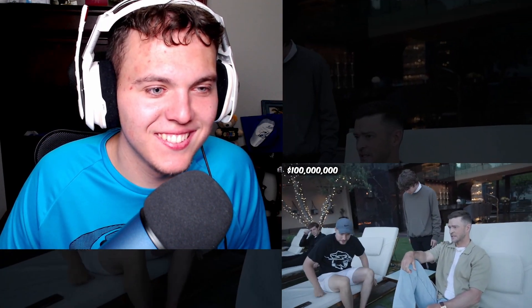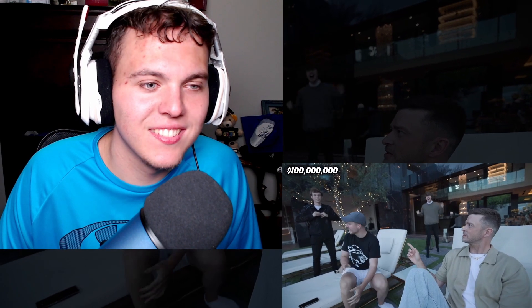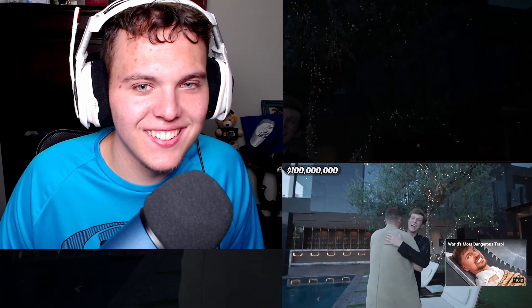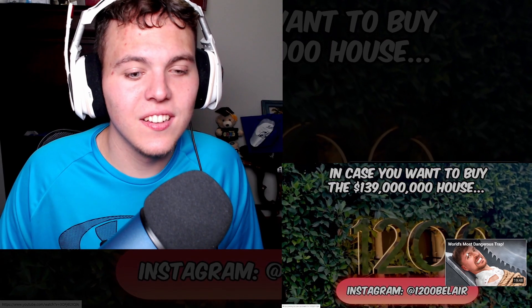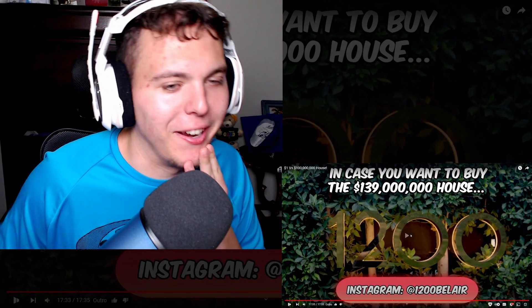Justin, you've seen the whole house — we need to know. You have $100 million in cash sitting outside. Are you going to buy the house? Your shirt comes with it. I'm in! Does the bear that ripped up the shirt come with it? Let's go! Hope you guys enjoyed — I'll see you around. To buy the house you just saw, check out 1200 Bel Air in Los Angeles. No one's going to buy this.